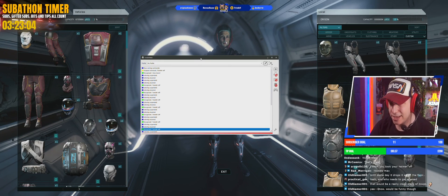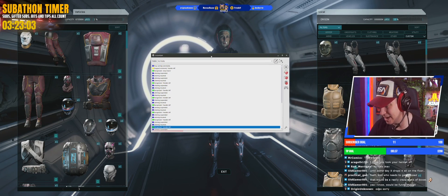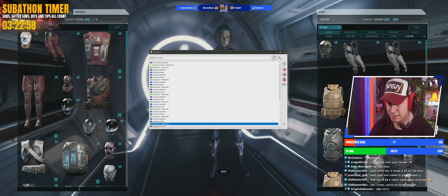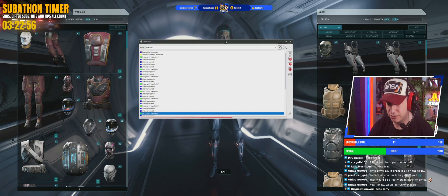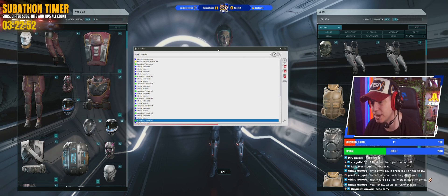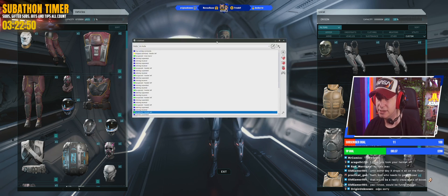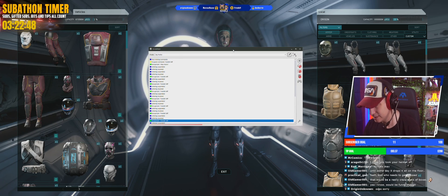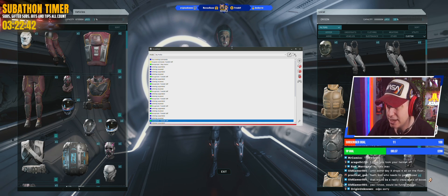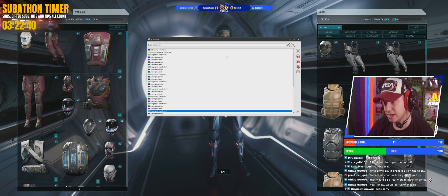This is Voice Attack, which is macro software. Like most macro software, you can make macros and trigger them with keybinds, but what makes Voice Attack really powerful — especially for Star Citizen — is that you can use voice commands to trigger them as well.